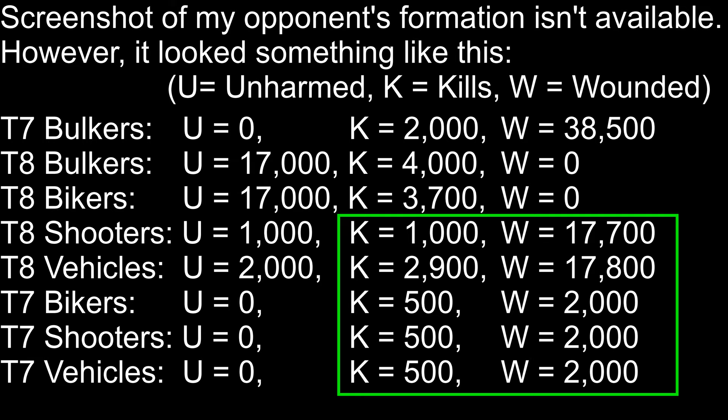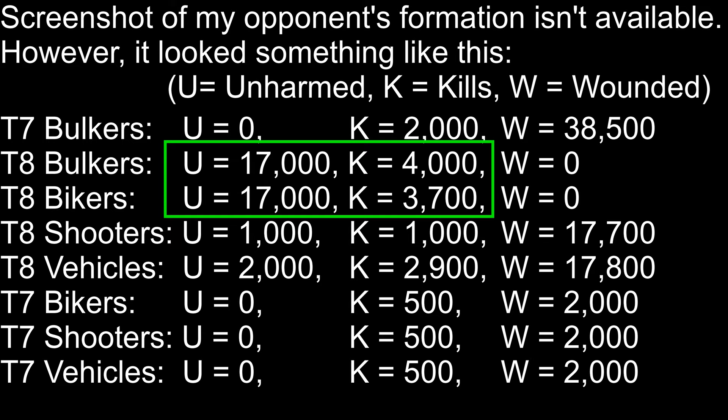The next factor is ranged troop losses versus kills. As you can see, my opponent had a lot of ranged troops in his march and they hardly got any kills, while at the same time they ended up giving me a ton of kills. This tells me that he should have eliminated all of his ranged troops from his march. The third factor is kill ratio. My opponent had an equal number of riders and combatters. However, his combatters got a slightly better kill ratio than the riders, probably because his bulker attack was higher than his biker attack. This tells me that he should have added a few more bulkers to equate the kill ratio.